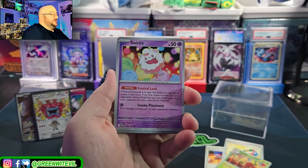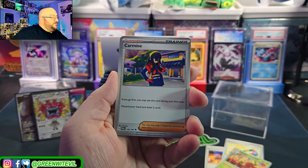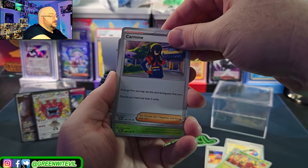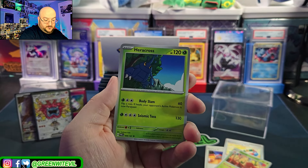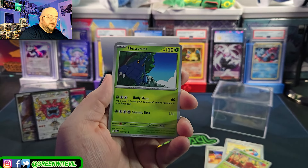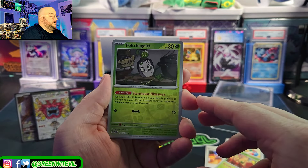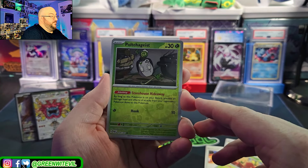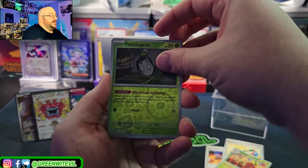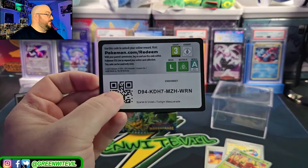Fantump, Slugma, Swirlix, Tadbulb, Morpeko, Carmine — if you go first, you may use this card during your first turn: discard your hand and draw five cards. It can be used at any turn, it doesn't say only on your first turn. Paracross. Polchageist? I don't know what that even is. Flavaybay and Ting Lu — it's all from the new expansions I haven't played.